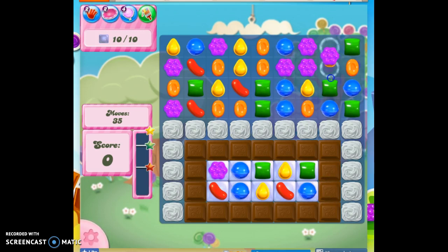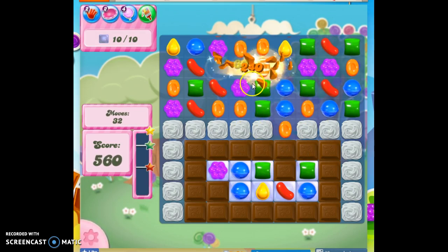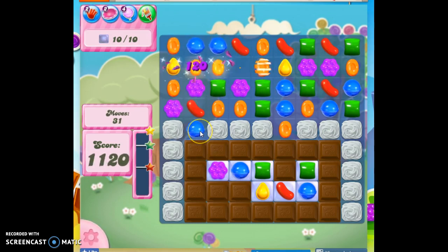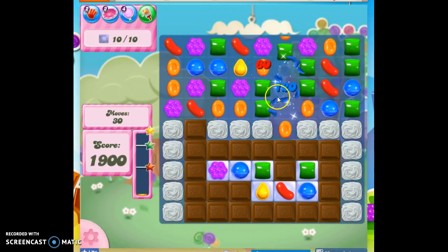All right, let's see what we can do with our 35 moves, trying to get down to the chocolate. See, there it grew. First we have to cut through this meringue, and then we have to get down that way. So tough to do — good thing I have a lot of moves. We could cascade.